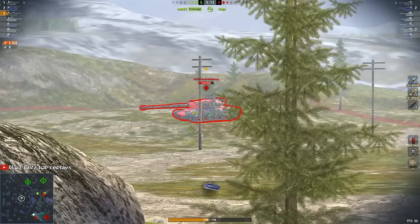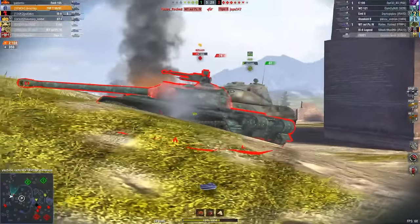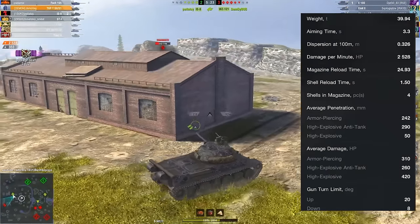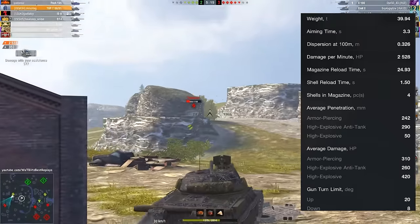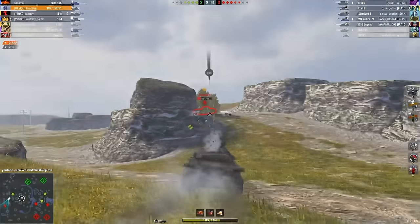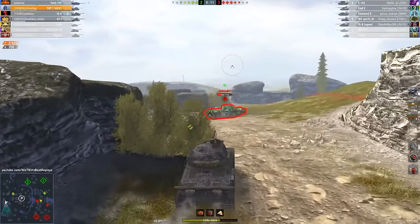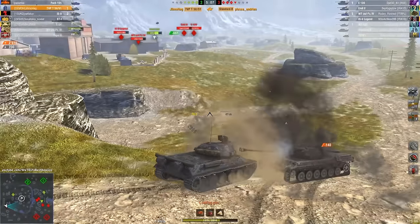Finally, we've reached the end of this video — the TVP T50/51. The tank is similar in gameplay to its predecessor, but now we have not three but four shells in the drum. Additionally, the intraclip reload time has been reduced from 2.5 to 1.5 seconds, which is very fast. The tank is capable of reaching speeds up to 60 km per hour, and has become slightly faster in acceleration and more manoeuvrable compared to its younger counterpart. However, this tank didn't receive any additional armour, which is not surprising.